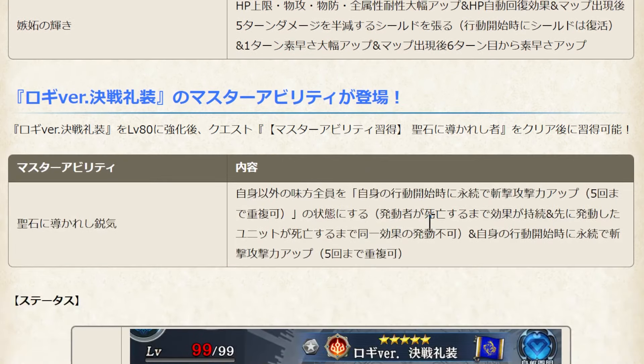Here comes the interesting part. Same as Diyos, he has Master Ability and it will permanently increase all allies' Slash Attack, stackable 5 times until he dies. Just imagine Logi and Diyos together — Logi's leader skill is for these 2 elemental types, just nice.